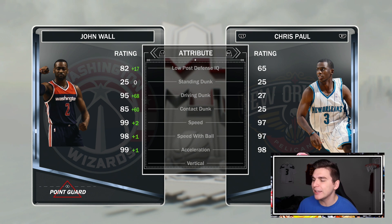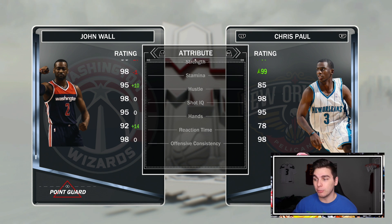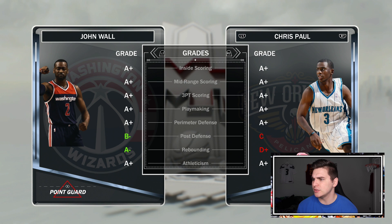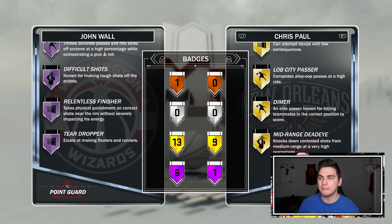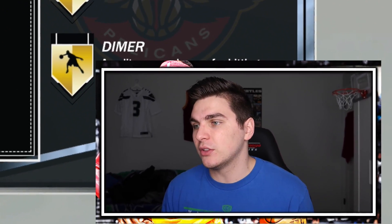99 speed, 98 — why didn't they just give him 99 speed with ball? But those two stats along with the ball control are really what makes this card awesome. Badges: one man fast break, pick and roll, relentless finisher. That's all I needed to see. Relentless finisher on Hall of Fame — this John Wall card is definitely the real deal.